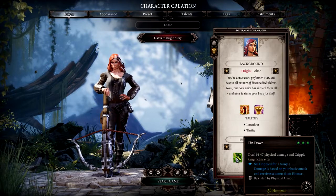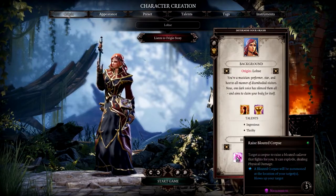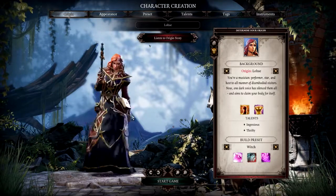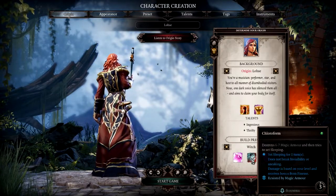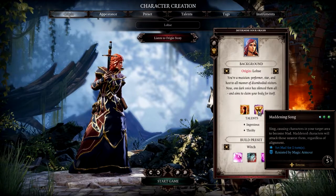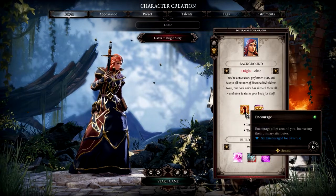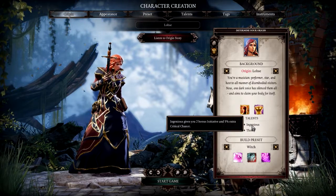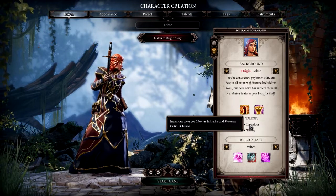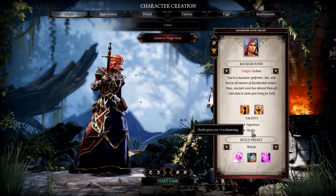We have Wayfarer here. As you can see, they do have their own special skills. The Witch has something called Raise Bloated Corpse - summons a corpse that can explode dealing physical damage, which is kind of interesting. We've got Chloroform here as well - destroys magic armor and then tries to set sleeping, which could be quite powerful. We also have Mosquito Swarms and the Maddening Song, which turns characters mad. She's also got Encourage to encourage allies. She's Ingenious, which gives her extra initiative - that determines where you go in combat. Getting the extra initiative means you're going to be attacking first.